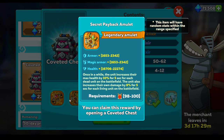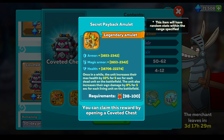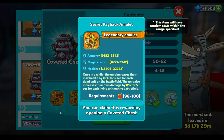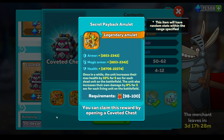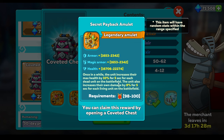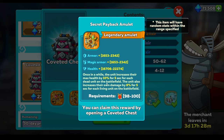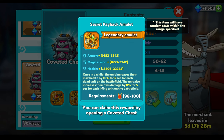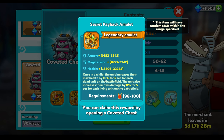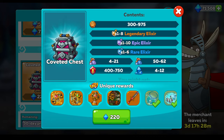So we've got the Payback amulet - once in a while the unit increases their max health by 10% for 5 seconds for each dead unit on the battlefield. The unit also increases their own damage by 8% for 5 seconds for each living unit on the battlefield. I want to get this and test this. I like the idea of it - especially if you're spamming minions. Certainly the higher end of brackets this will be much more useful. If you're fighting 8 people and can get 5 people down, we've got a 50% increase in health straight away.